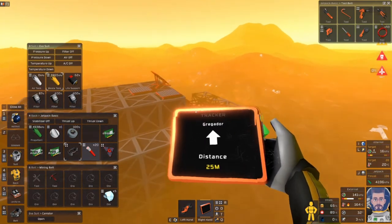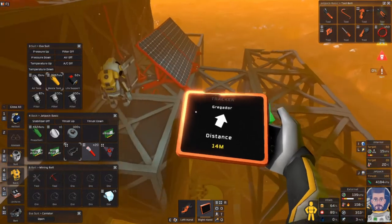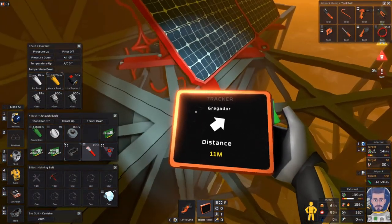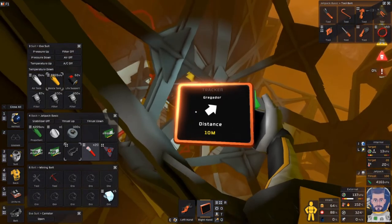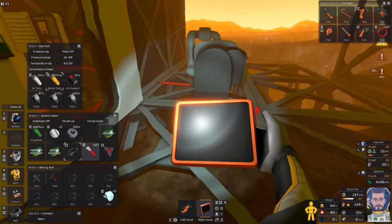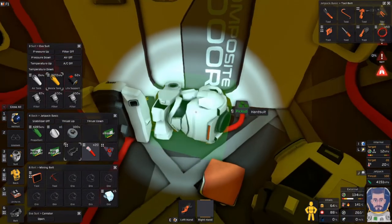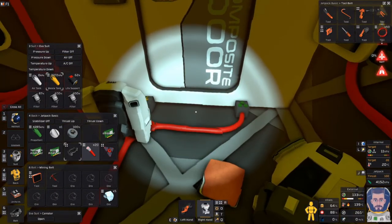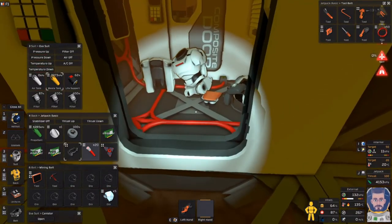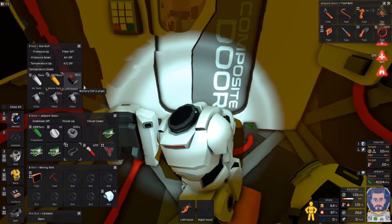No oxygen. There's the burnt wire right there. At least it's just above the wall — those are behind the wall.